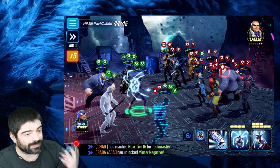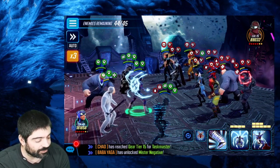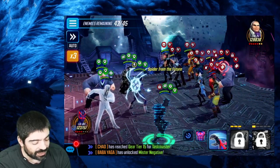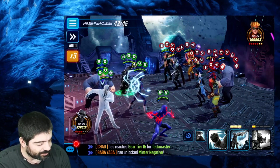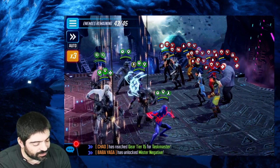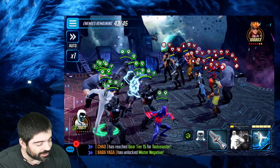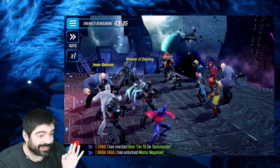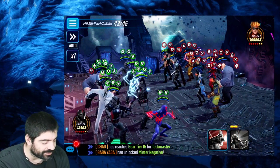Enemy Kingpin is completely shut down. We use Spider Weaver's special to heal the entire team, applying defense ups and offense ups — this is gear tier 14 characters. Then with Kingpin we summon all his minions, each with taunt and death proof. Now look at Mr. Negative's basic attack doing 140,000 damage. At level 75, he does more damage with his basic than Red Hulk — it's literally insane.